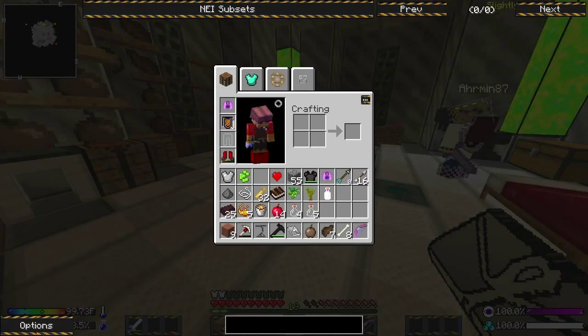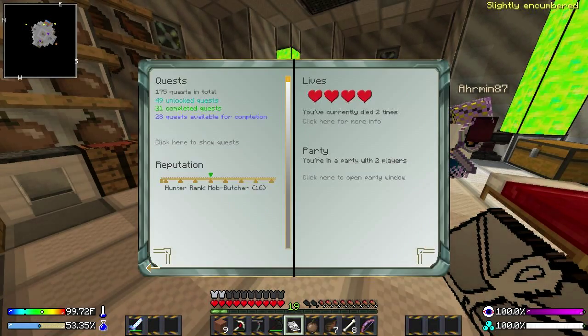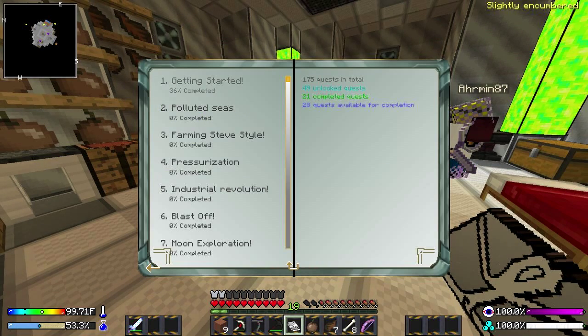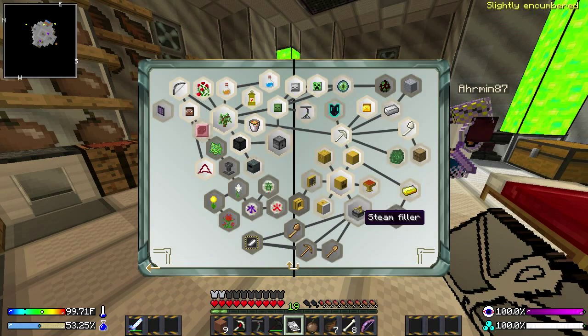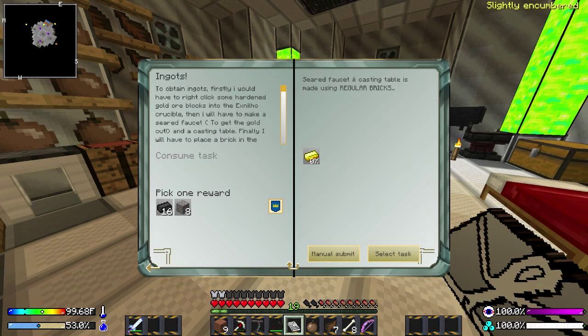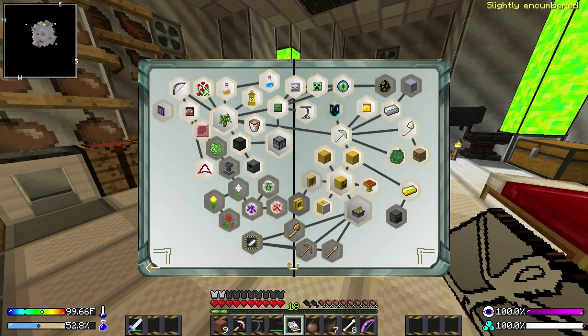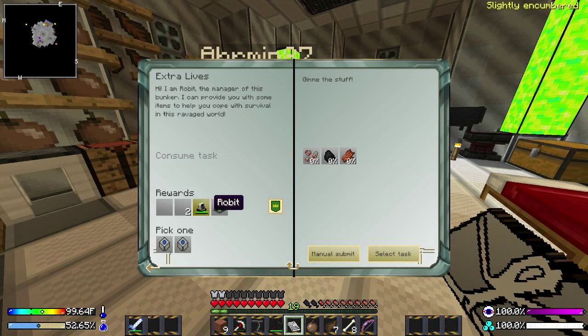We were starting to get into steam stuff, as I recall. That sounds familiar. I opened up our quest book and yeah, that's exactly what we were doing. To that end, I think we need to start focusing on collection and organization of resources, because these chests are a mess.